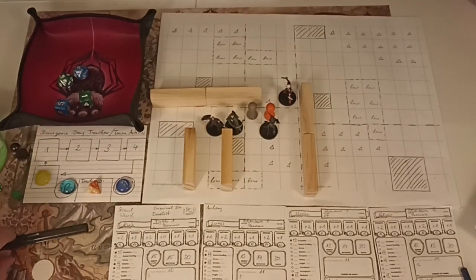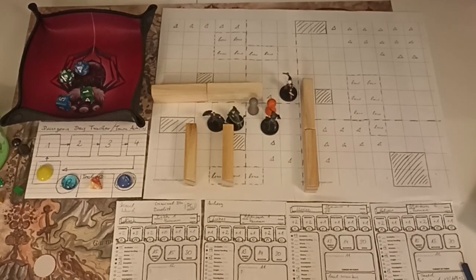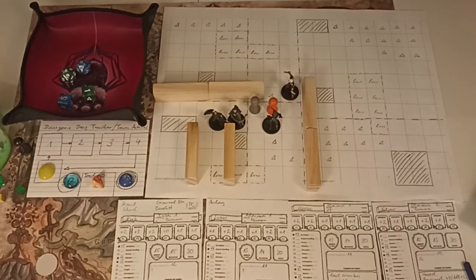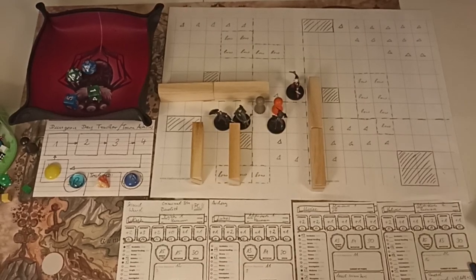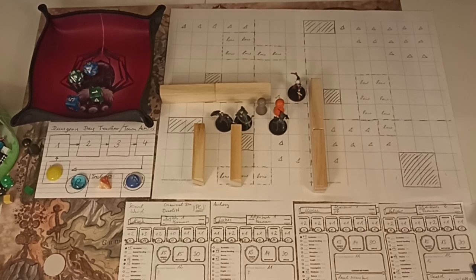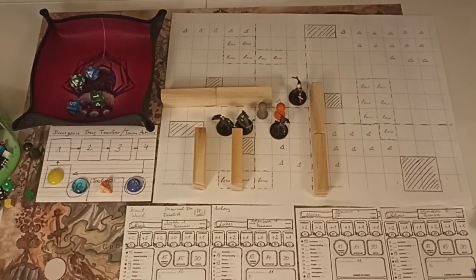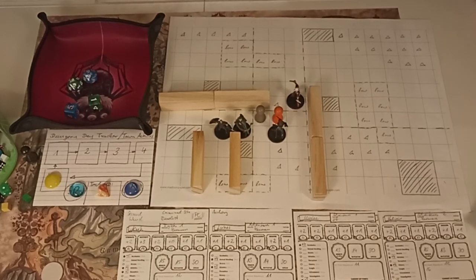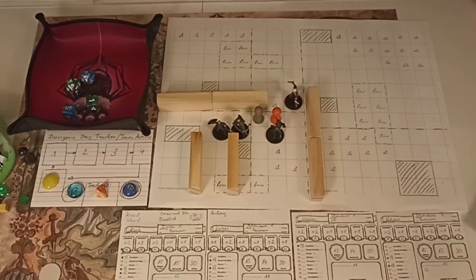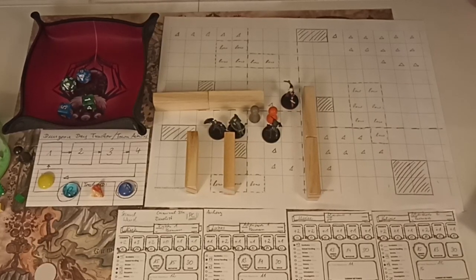She hits for nine and twelve rolled against AC eight - seven points and three points, that is ten total points of damage. The orange zombie is down to five. However, they are hard to kill - they get a save when dropped to zero HP called Undead Fortitude. If they make the save they are still at one hit point. Now it's Lucas's turn.